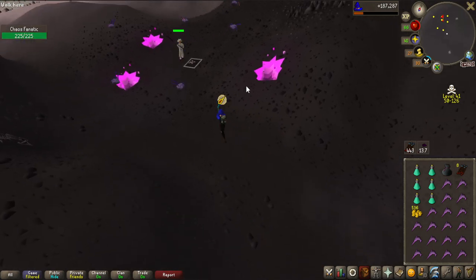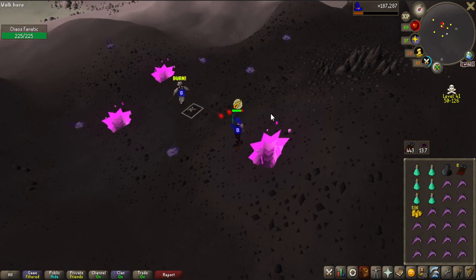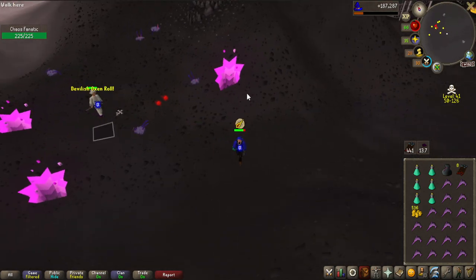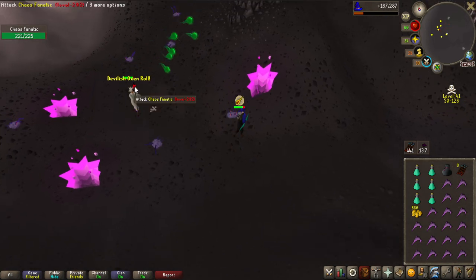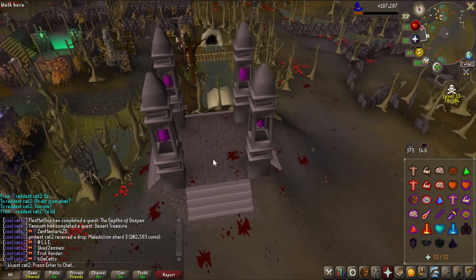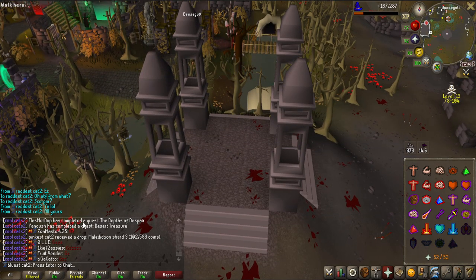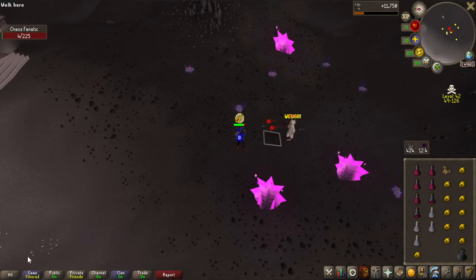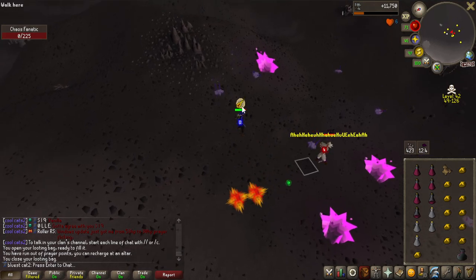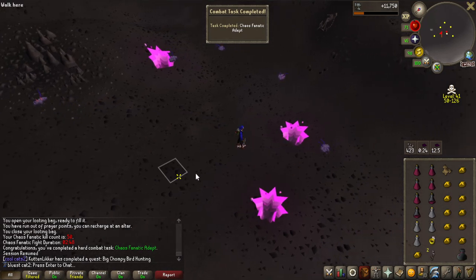Out of the three bosses that drop the shards, the Crazy Archaeologist and Chaos Fanatic are both single-way combat. So I'm going to try some more Chaos Fanatic - if I get the Malediction Shard from this boss I've done the hard work, because after that I can go with my team, farm Scorpia super quick, and rack up KC for the last shard. But then - oh my god - Malediction Shard 3 drops for Pinkus at Scorpia while I was doing Chaos Fanatic! If I get the first shard from Chaos Fanatic I have the ward.